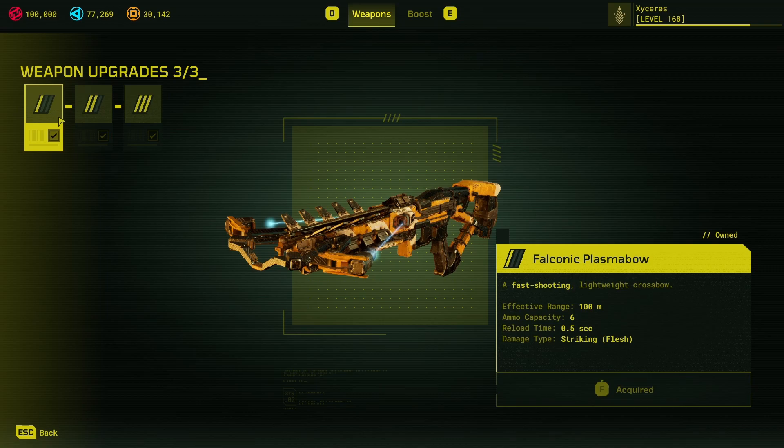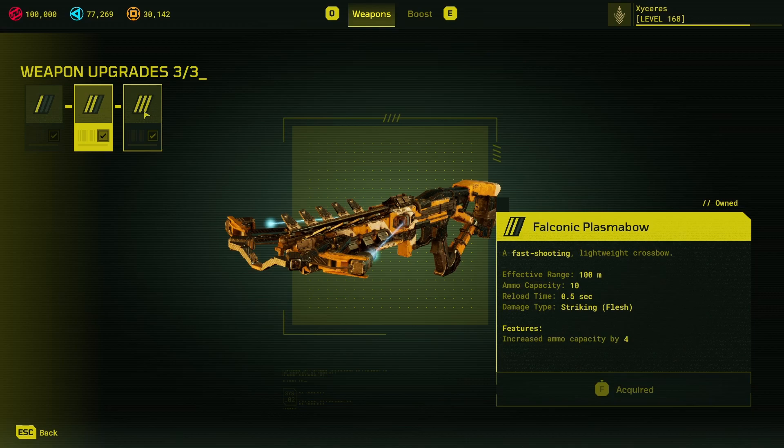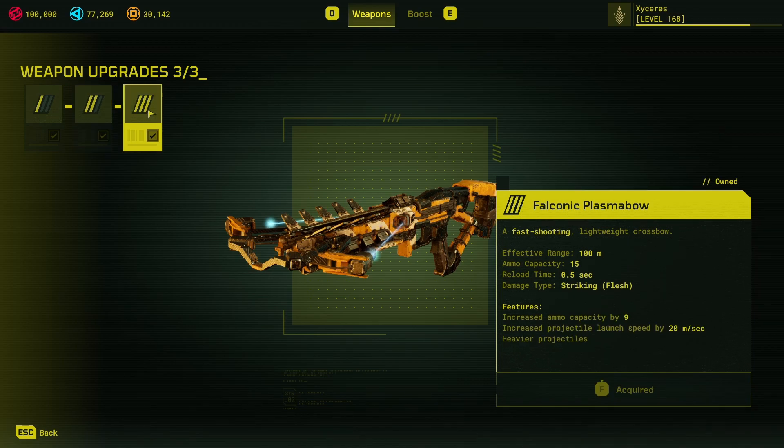Ammo capacity starts at 6, goes up to 10 at level 2 and then 15 at level 3, so you get a lot of ammo capacity as you level it up. This is very good. For reference, you can only have 20 guards on a map, so even if you lose every single shot, there are only 5 guards left for your other weapon to deal with. Reload time is 0.5 seconds — that's incredibly fast.